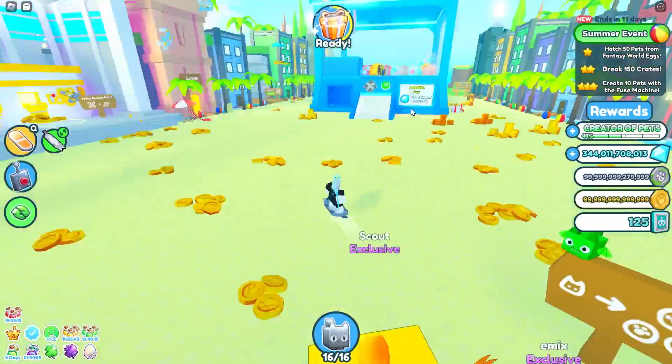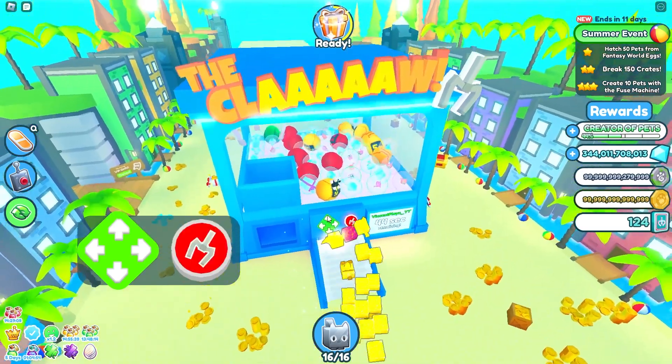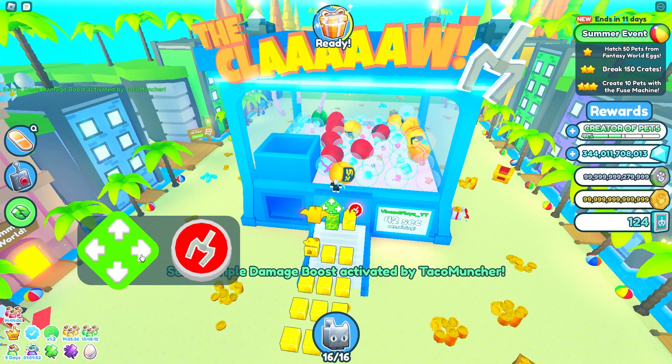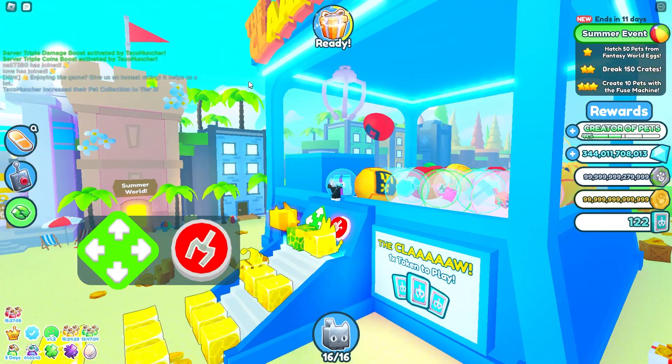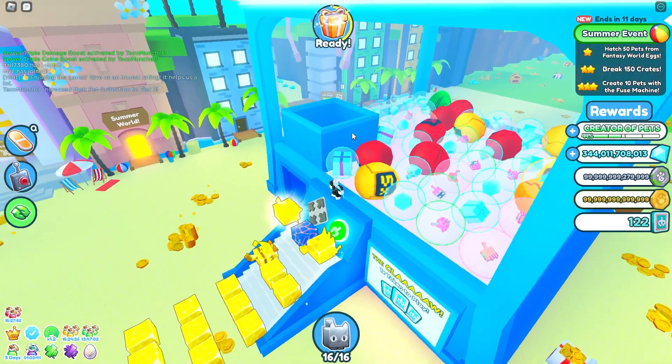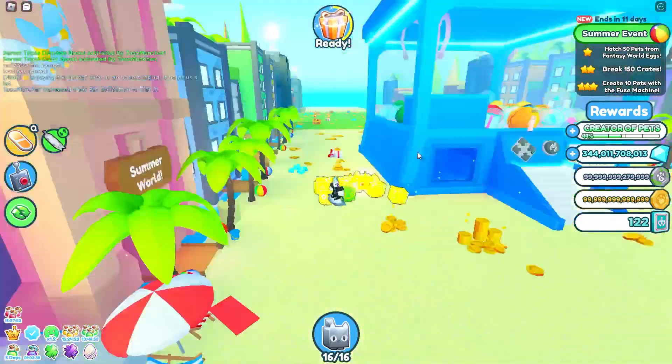I believe the claw machine in Pet Simulator X is rigged. I was just messing around with it — I'll try to show you guys how rigged it is. Oh, okay, I got one! I got one! Does it slip out? Okay, did you guys see that? It just slipped out right there, and I don't think that's supposed to happen because I clearly had it.